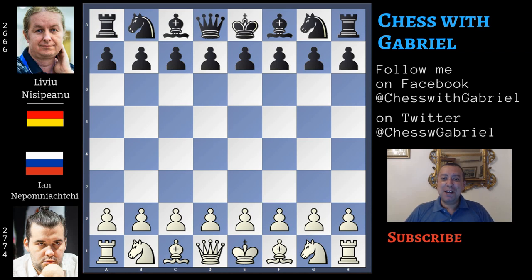Hello chess friends and welcome to the channel. In today's video, a great game that Nepomniachtchi played just a couple of weeks ago at the Dortmund Sparkassen 2019. Nepomniachtchi with the white pieces against Nisipeanu, the strong German Grandmaster with a rating of 2666 — 2000 points more than the devil. So this is a guy that we must fear, but Nepomniachtchi won't be scared.